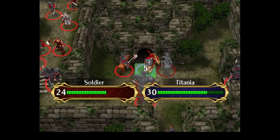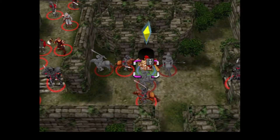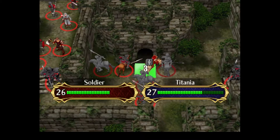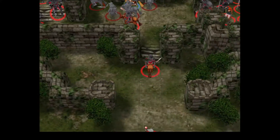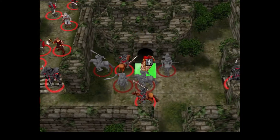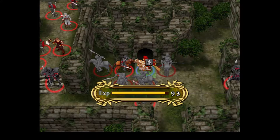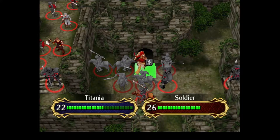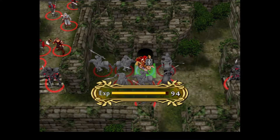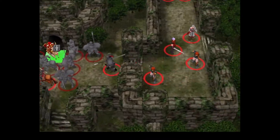I guess I can think of a strat where you put Titania with maybe a really good forged weapon, or like a steel axe down, and she takes care of all the cavalry turn one, while Oscar or Boyd or Mia tanks the right side, and then turn two you just send Titania to the left and have her kill everything, potentially. But that's iffy — it's gonna take some resets to possibly get right.